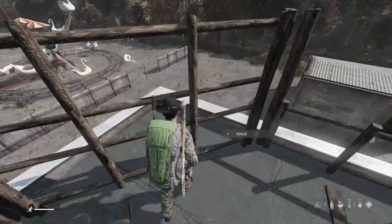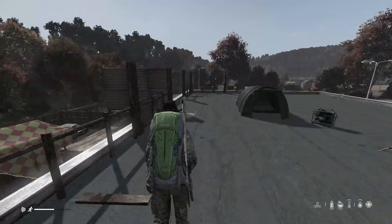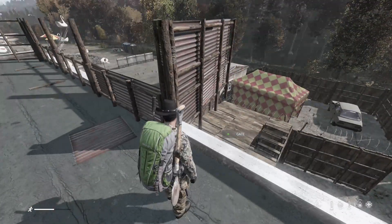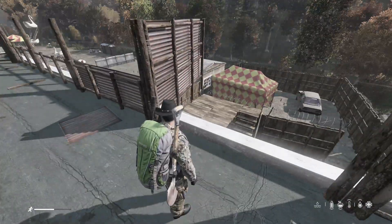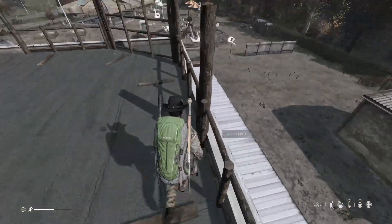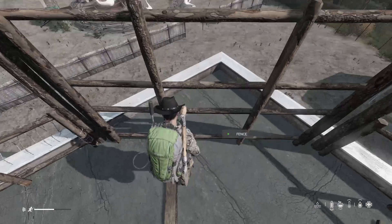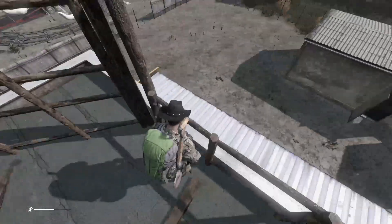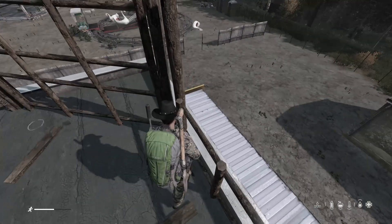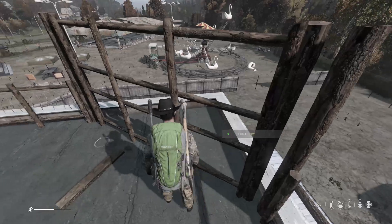I put barbed wire right there, so if anyone wants to climb up on this angle. And actually, if I'm ever outside of my base and I exit the game outside of my base and I lock my gates up, I can't climb up in here with these fences against the ridge of the roof. So that's why I left this little space right here so you can crawl or walk along this little canopy and then climb up right there.